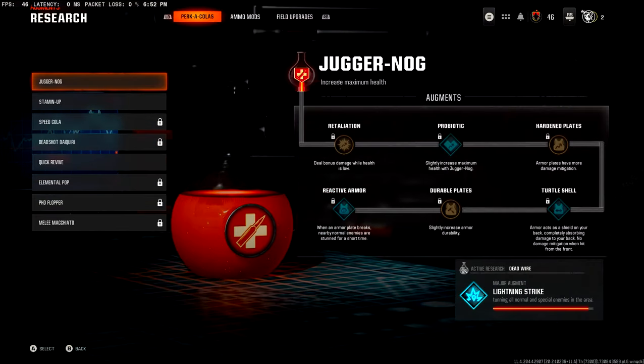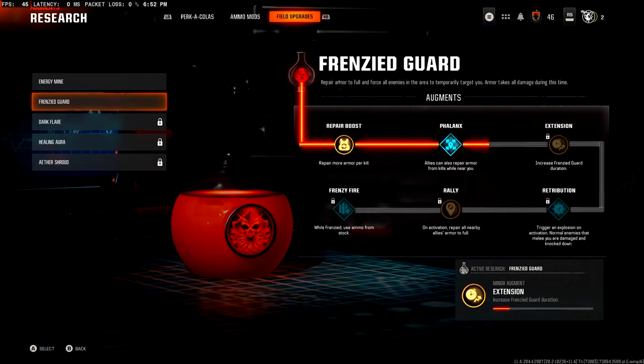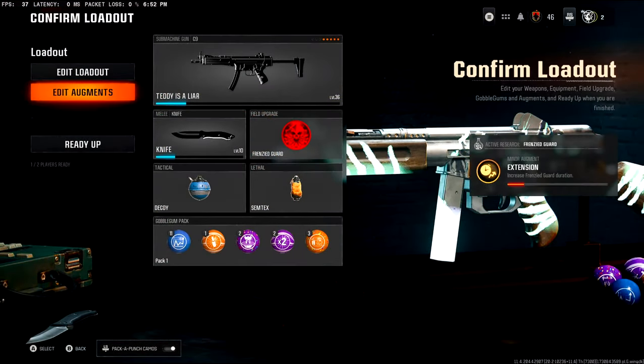First of all, you want to go to your research augments. You do want to have Juggernaut up to at least tier three to make it better, but you need to have Frenzy Guard. You need to have the second tier unlock — the Phalanx — to apply it to another person, so this is an absolute definite requirement. If you haven't done this, equip the augment, go into a game, and get yourself up to the Phalanx tier.